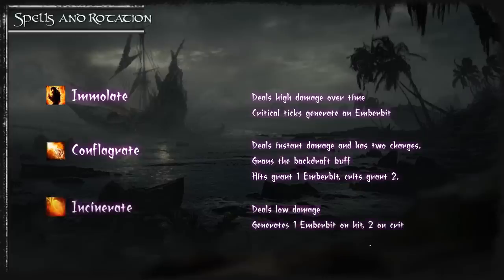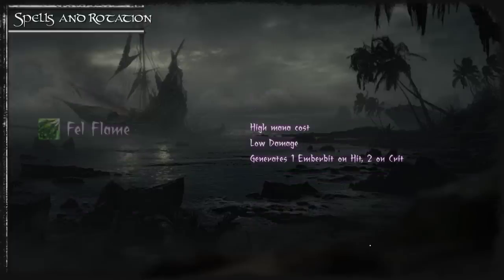You have Incinerate, which is your single target filler spell. It generates 1 ember bit on hit or 2 on crit and uses 1 stack of Backdraft when cast. Finally you have Fel Flame — it does less damage than Incinerate, costs more mana, and generates the same number of ember bits.